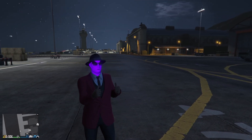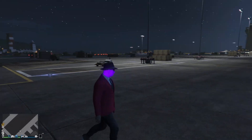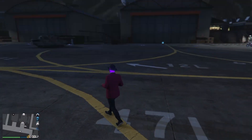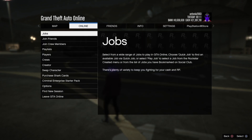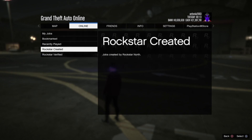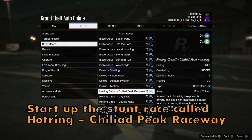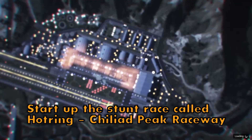Starting off with today's method: we'll basically be running a stunt race and spinning your car to win lots of RP. All you need to do is press the pause menu, go to Online, go to Jobs, Play Job, Rockstar Created, and then go to Stunt Races.